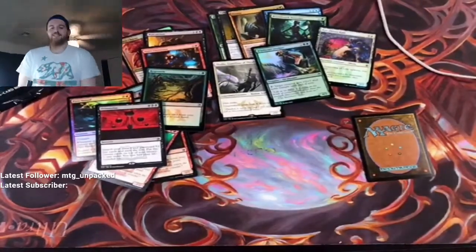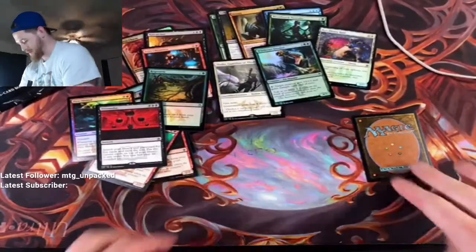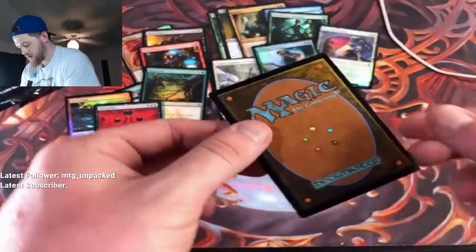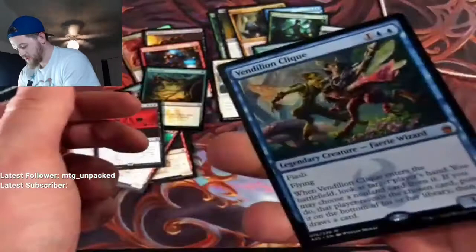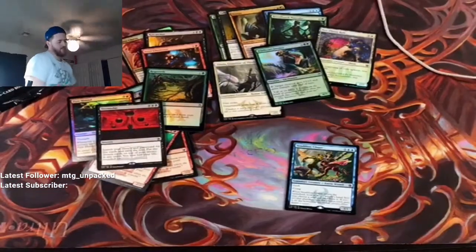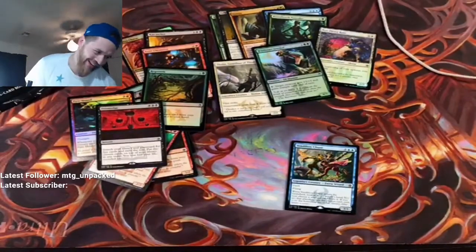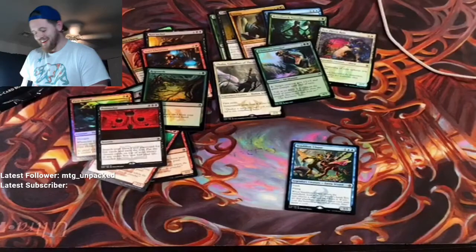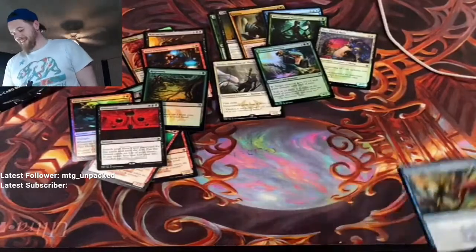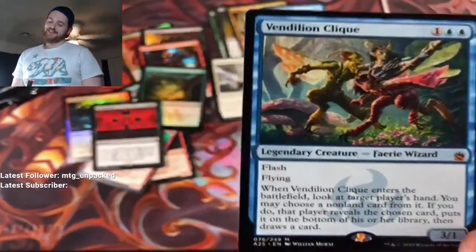Come on Jace! Come on Jace, it's right there — we want it, come on, don't leave the camera. That's not a Jace but we'll take it. Oh man — look at that, Ventillion click.